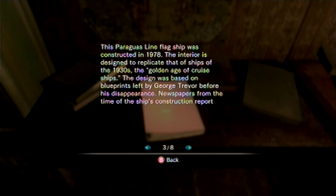The flagship was constructed in 1978. The interior is designed to replicate that of ships of the 1930s, the golden age of cruise ships. The design was based on blueprints left by George Trevor — oh, God dammit, George Trevor! I was actually not expecting him to make an appearance! That's why it reminds me of the mansion from Resident Evil 1, because that was George Trevor's design.